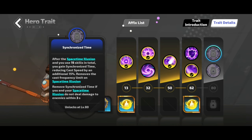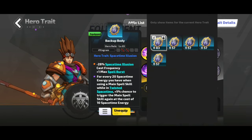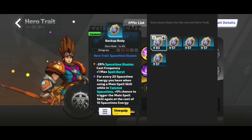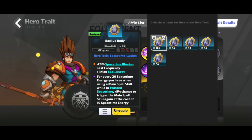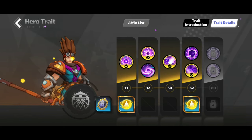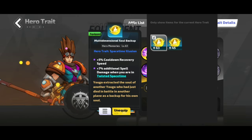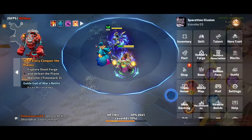What we need from hero traits so far is 28% cast frequency, max spell burst, and every 20 space time energy when using the main skill, there's a chance for Twisted Space Time to trigger the main skill again. So we need to focus on cast speed for the Space Time Illusion. For hero memories, I'll change those soon — I just put whatever I found in the nightmare.